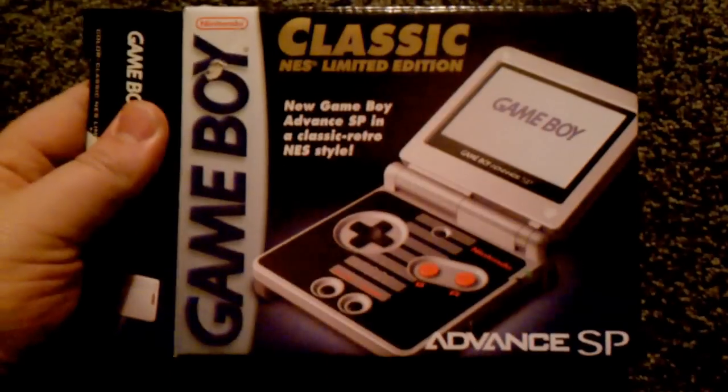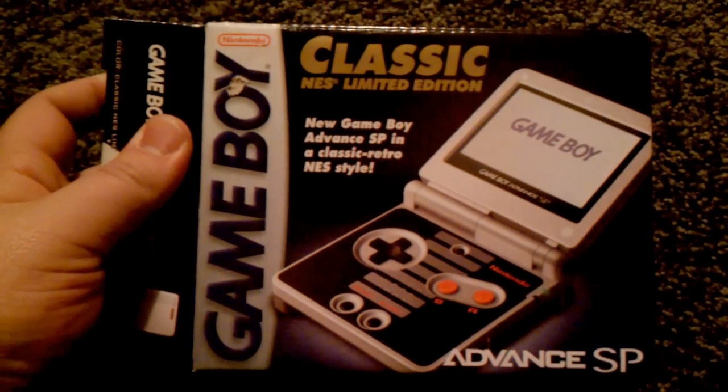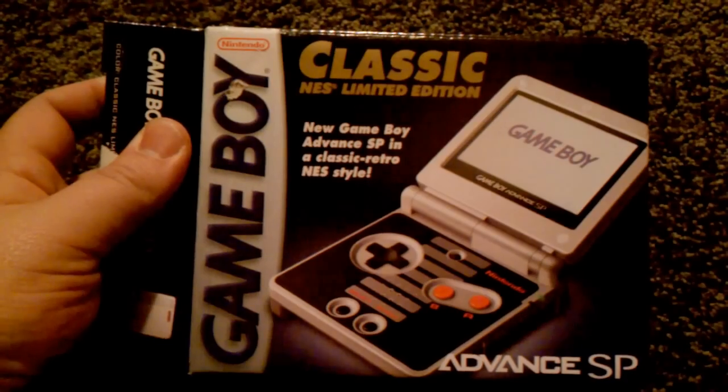First, let's check out the box here. This is the front with the unit open — new Game Boy Advance SP in classic retro NES style. Here's the side. On the back we got some screenshots of the current released games at that point in time, and a little description of the console itself.